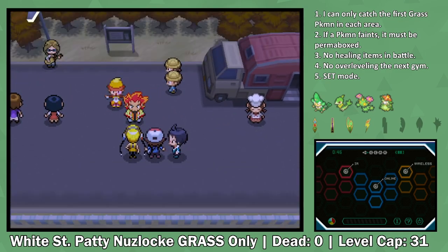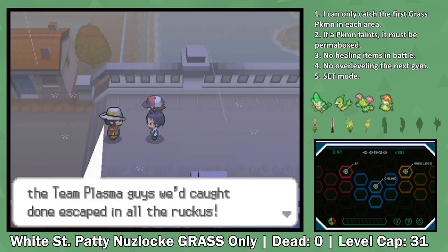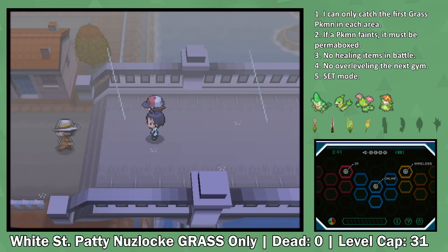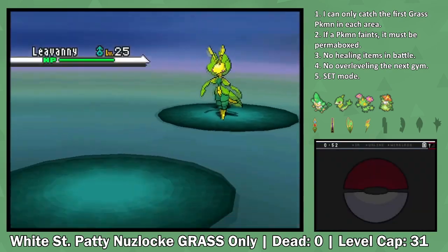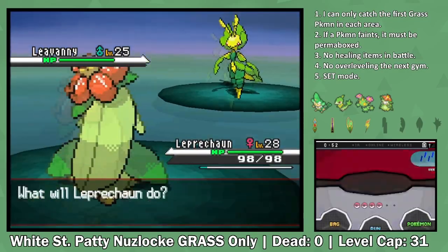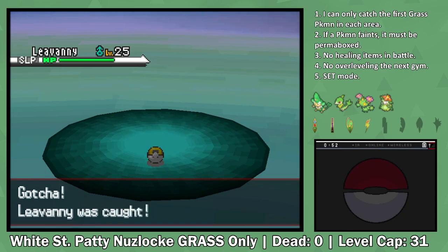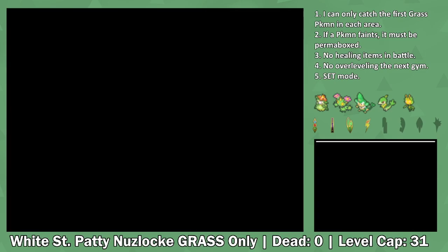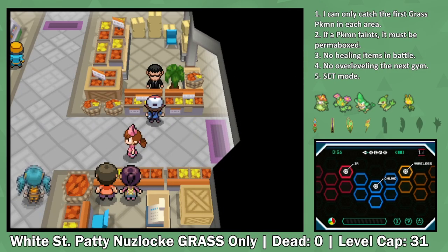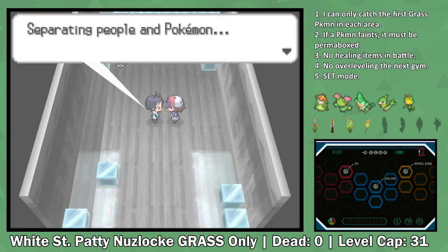Elesa introduces us to Alder, who, in case you guys don't know, loses the championship to some kid with daddy issues. After making it to Driftveil City, we're off to catch our next encounter. On Route 6, if we only go into Rustling Grass, we guarantee ourselves a Leavanny encounter. If you guys haven't seen my Grass or Bug Only video in Pokemon White 2, then you'll know that Leavanny is an insane Pokemon and does amazing work in the Elite Four. It gets a bunch of attacking moves on top of the move Swords Dance. After making sure to get the Expert Belt and clearing out the Cold Storage, it's finally time to face Clay, the fifth Gym Leader.